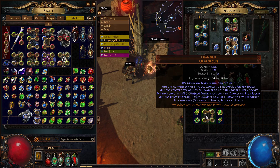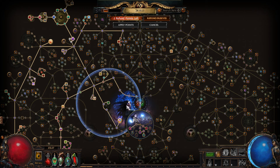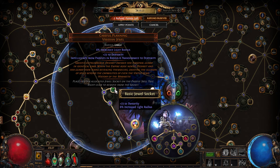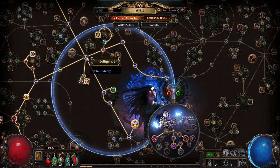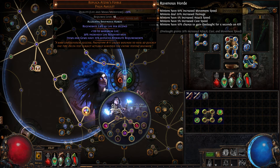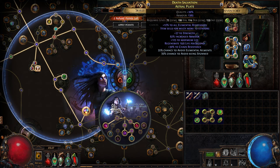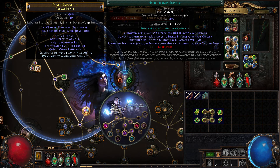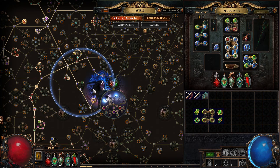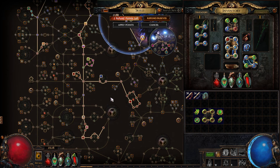In order to do that, you need a ton of Dexterity. So I'm running this Careful Planning Viridian Jewel to transform all of this Intelligence into Dexterity. That, combined with my Atziri's Foible - which makes items and gems have 25% reduced attribute requirements - is allowing me to level up all of my Dex gems all the way. As you can see, I'm running quite a lot of Dexterity gems. Definitely worth it.